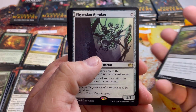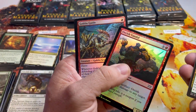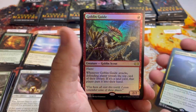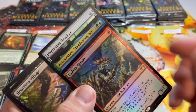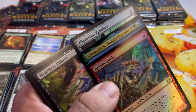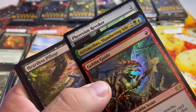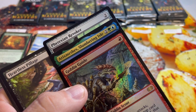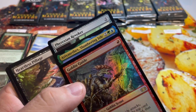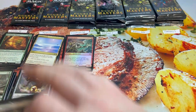Pack two for Christian: Blasphemous Act, Phyrexian Revoker, Slumbering Isle, and a foil Goblin Guide — there's our foil rare. That would have been a really good hit at one point in history, but now it's kind of a meme — like Doge. Seven more for Christian.